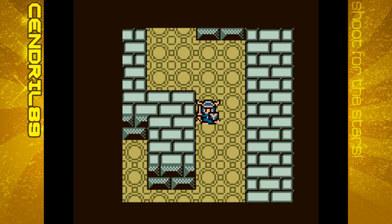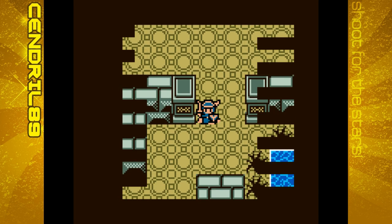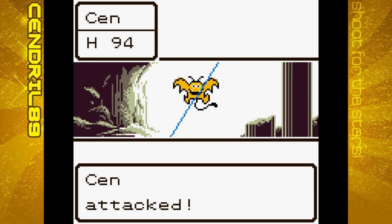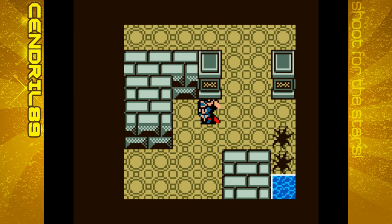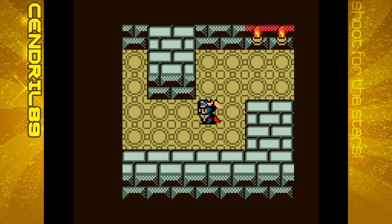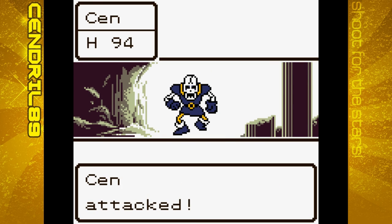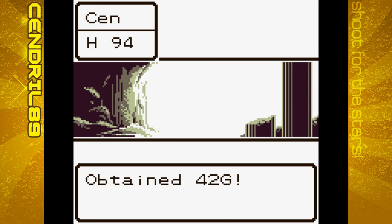I'm trying to remember where the stairs were and I don't remember. Through the closed gate — that's probably a good bet. This uses how many keys? Three keys. As long as I have one, I could always go back and buy some from Tantico Castle.